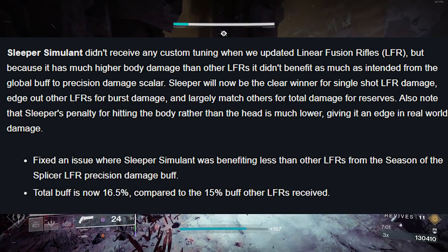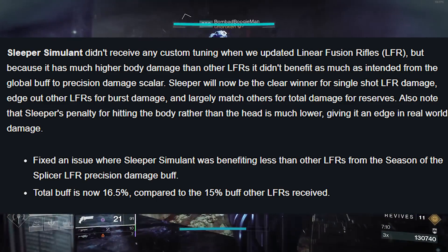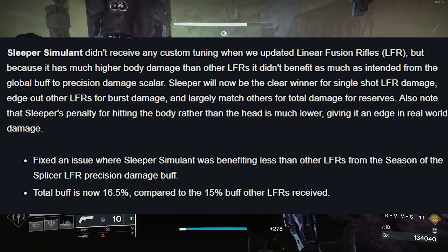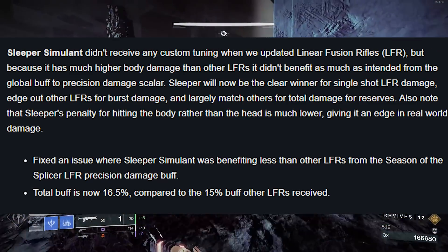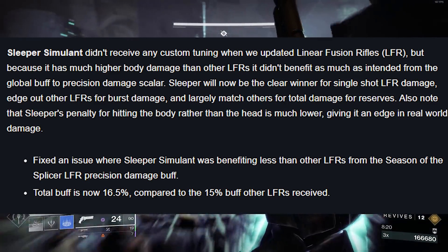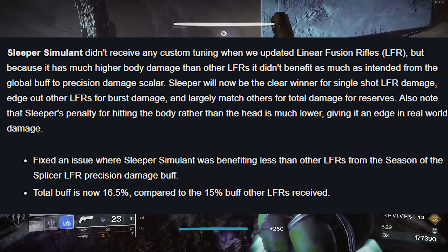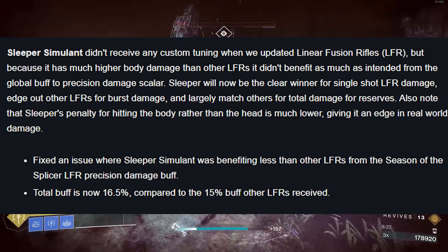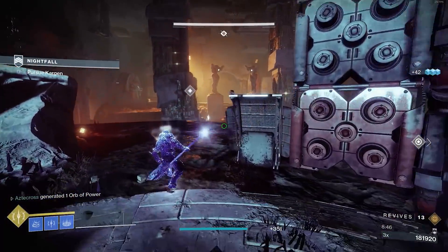Sleeper Simulant didn't receive custom tuning when linear fusion rifles were updated, but because it has much higher body damage than other linear fusions, it didn't benefit as much as intended from the global buff to precision damage scaler. Sleeper will now be a clear winner for single-shot linear fusion rifle damage, as well as edging out other linear fusions for burst damage and largely matching others for total damage from reserves. The fix addresses Sleeper benefiting less than other LFRs from Season 14's precision damage buff — the total buff is now 16.5% compared to the 15% other linear fusions receive. Sleeper, especially with the catalyst, is going to be a meta option.